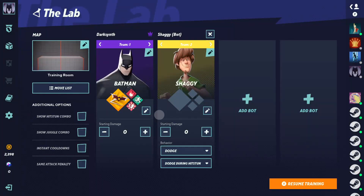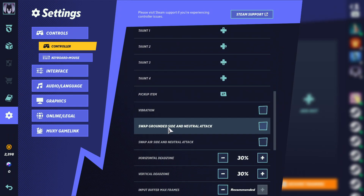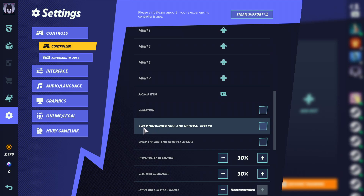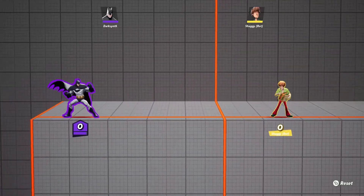In order to do it with characters that can only get it off their neutral move, you have to swap your buttons to swap grounded side and neutral attack. If you do that, then you can do stuff like this with Batman.